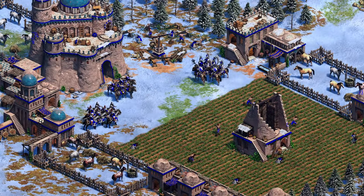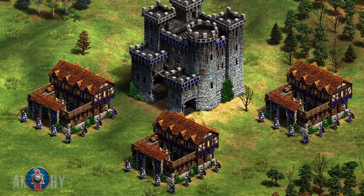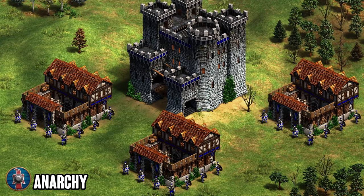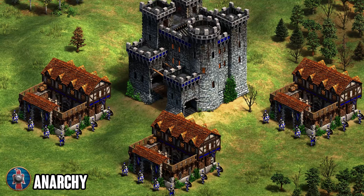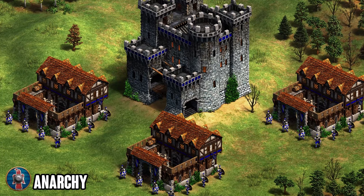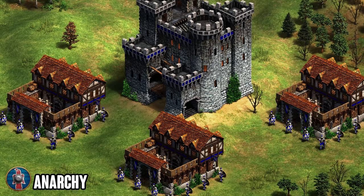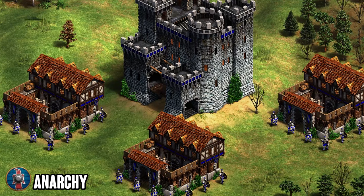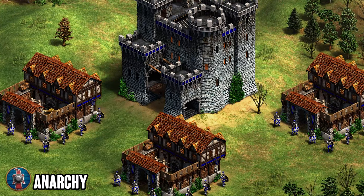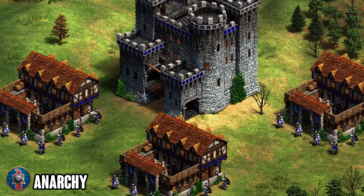Before number one, here are some honorable mentions. First is the Goths — their unique tech is called Anarchy, allowing them to make huskarls from the barracks. It was hard to judge because Goths basically don't work without this; they could easily be number one. Allowing huskarls from the barracks is super important. Huns get a similar bonus but for Huns it doesn't matter as much because Tarkans aren't as spammable. For Goths you don't want huskarls from a castle — you want the faster-producing barracks, making Anarchy an insane, must-pick technology every time you play Goths.